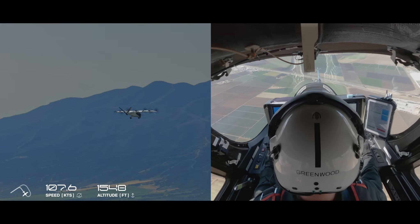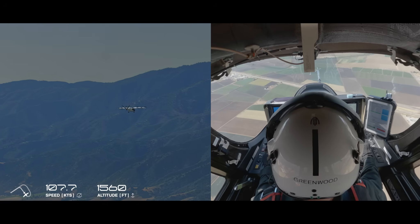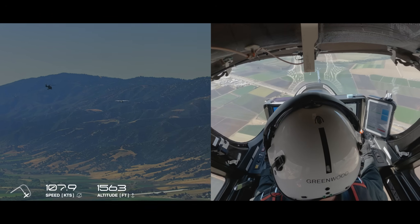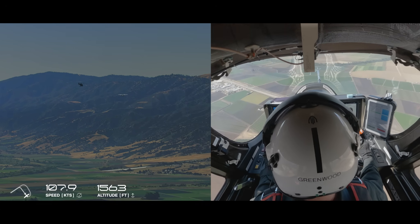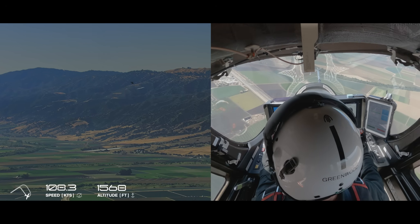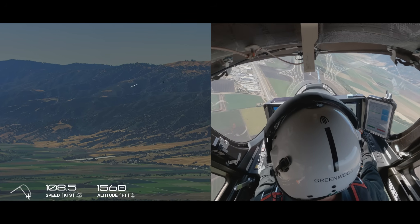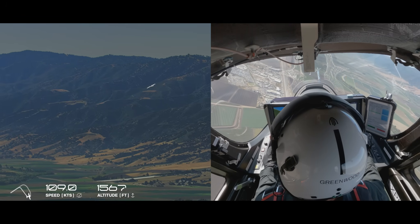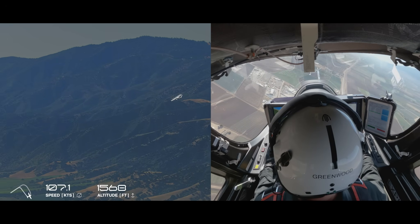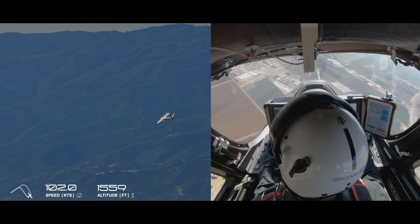Okay, coming left. Here's the yaws first. This left yaw — saw around 2 degrees. Right yaw, 2 degrees beta. Fall back to center. Coming left. 10, 20, 30. He's holding the turn. Creeping back down.